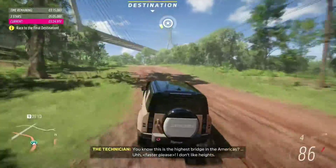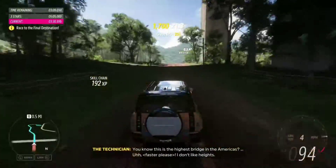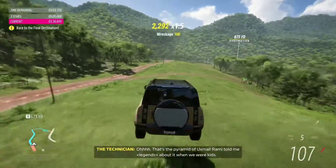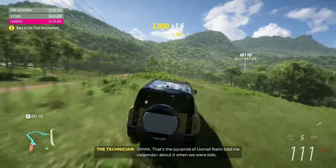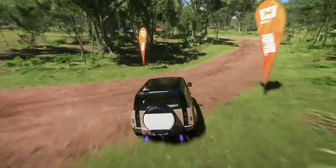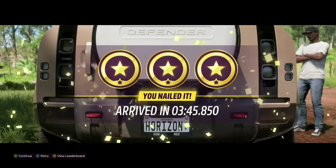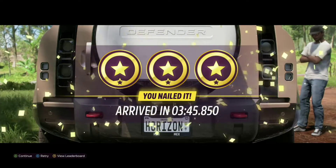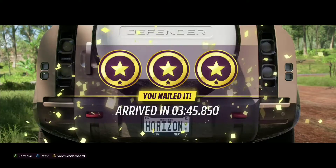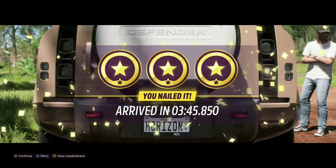We're at three minutes and 22 seconds. And there it is — three stars! Use those tips I gave you. Hit that pause button, check your map — that's going to pause your timer and then you can find your shortcut. Try to chop off those corners as best you can. Don't hit any trees and you got it, three stars all the way.